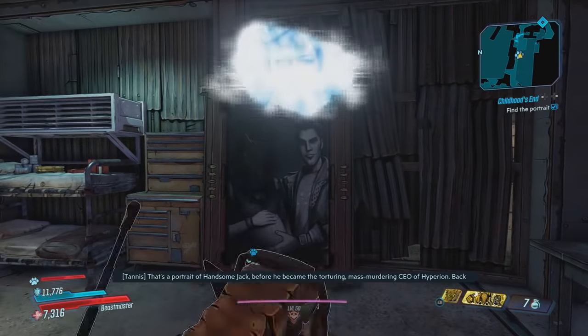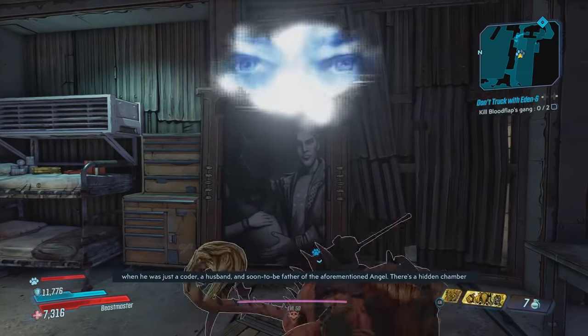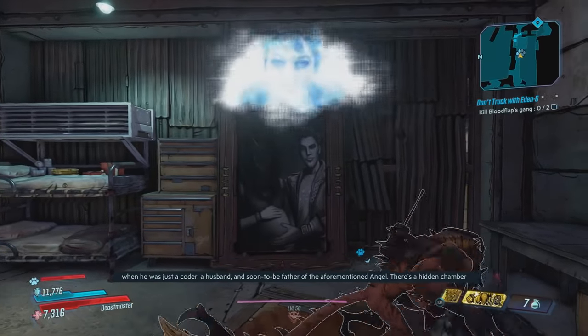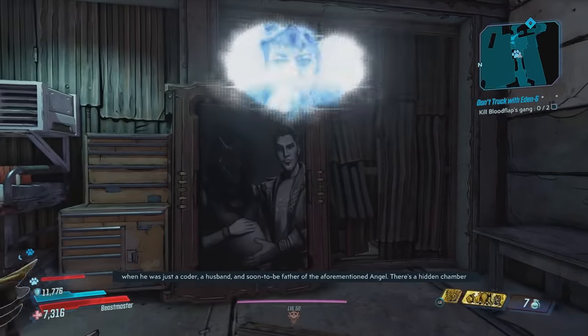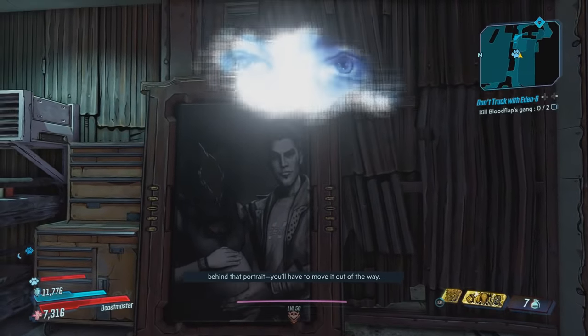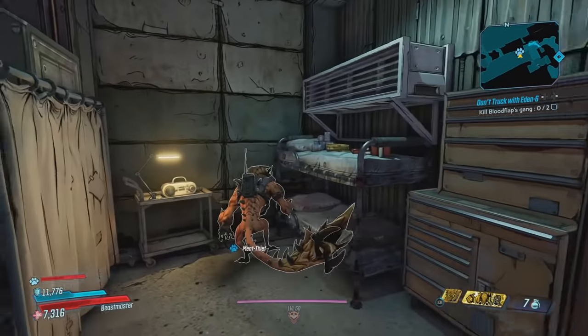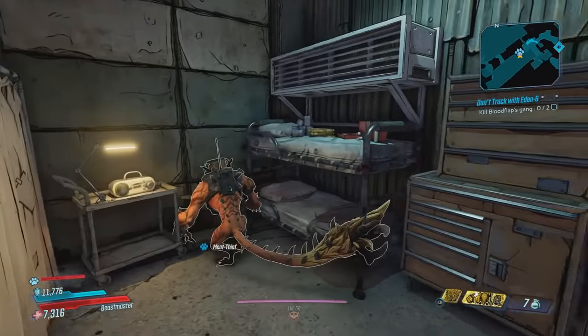That's a portrait of Handsome Jack before he became the torturing, mass-murdering CEO of Hyperion — back when he was just a coder, a husband, and soon-to-be father of the aforementioned Angel. There's a hidden chamber behind that portrait — you'll have to move it out of the way. So as you can see, this is Handsome Jack with his wife before Angel was even born.